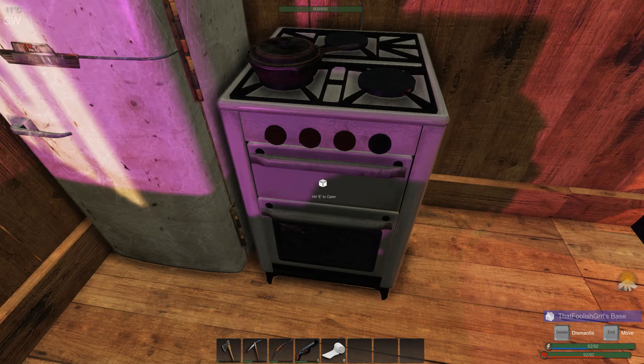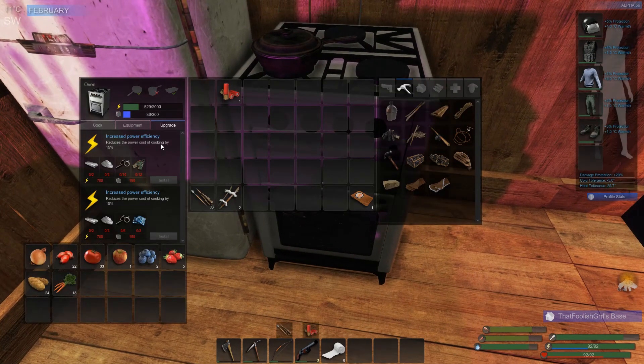Hi and welcome back to another episode of Subsistence. So in today's episode we are going to do the upgrades — or we're going to try to do the upgrades. Two metal ingots, three adhesive — that's doable. So four metal ingots in total. We should have all this stuff available.